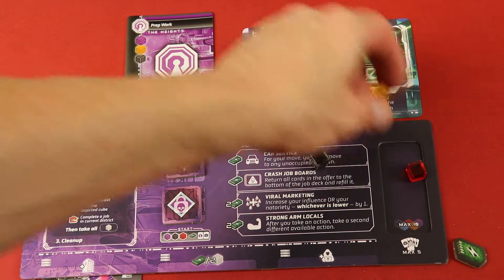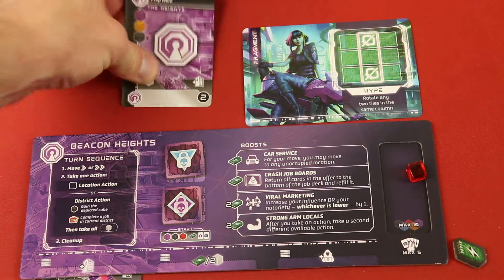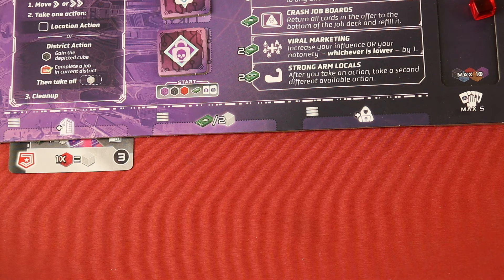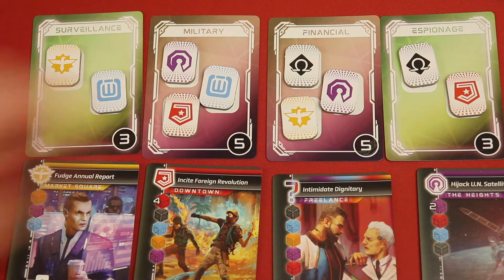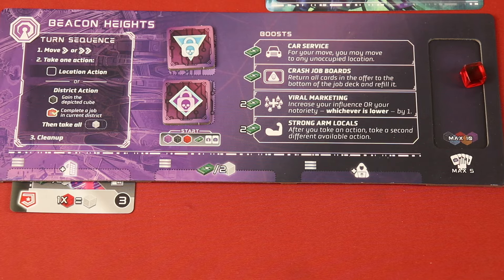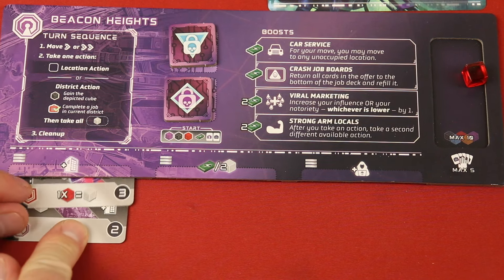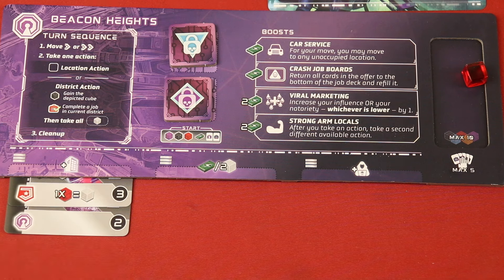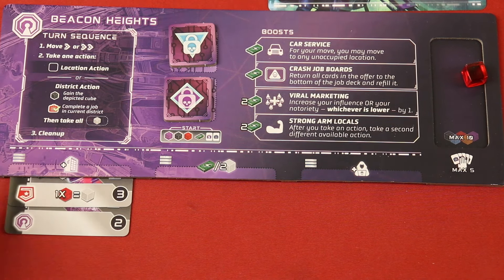So what I would do is spend these back to the supply and I would complete this job card, putting it below one of these columns here. I had already done this one — I have red here. Now we see for the end game goals, red needs to be with either blue and purple or just black. Well, this one's purple. So I'm going to go ahead and tuck it just like this. At the end of the game I'm going to get two points for that. But I get this ability, which is moving up one of the tracks — the influence.